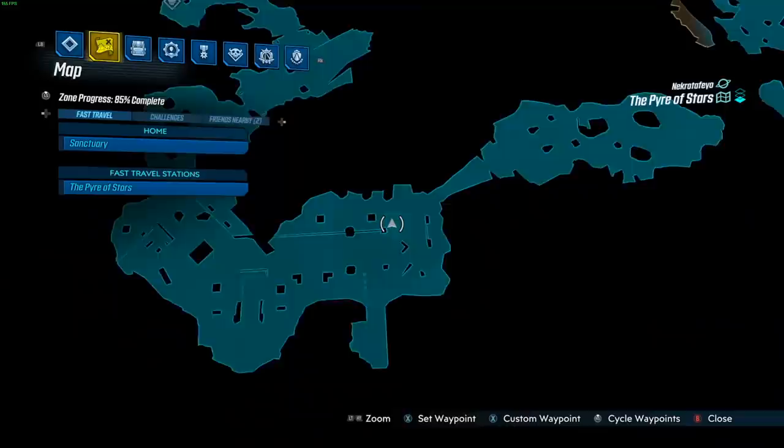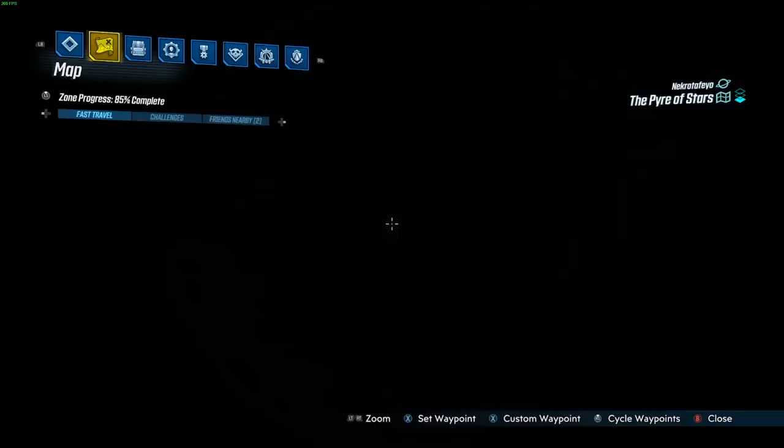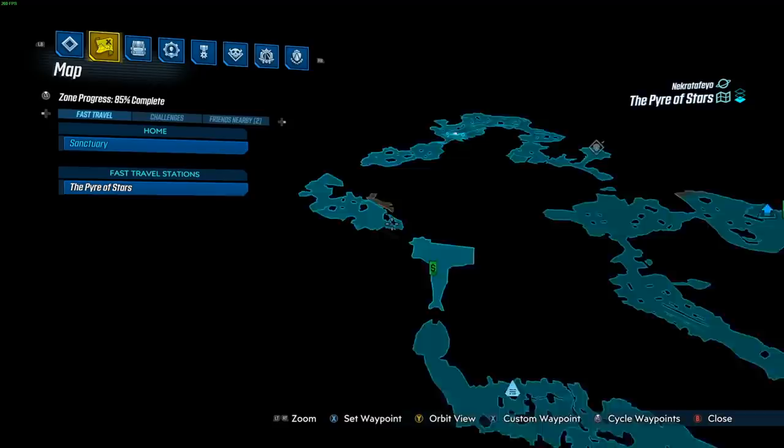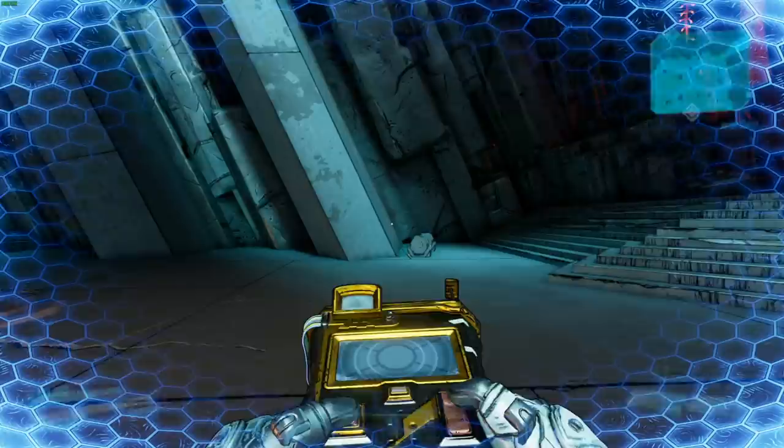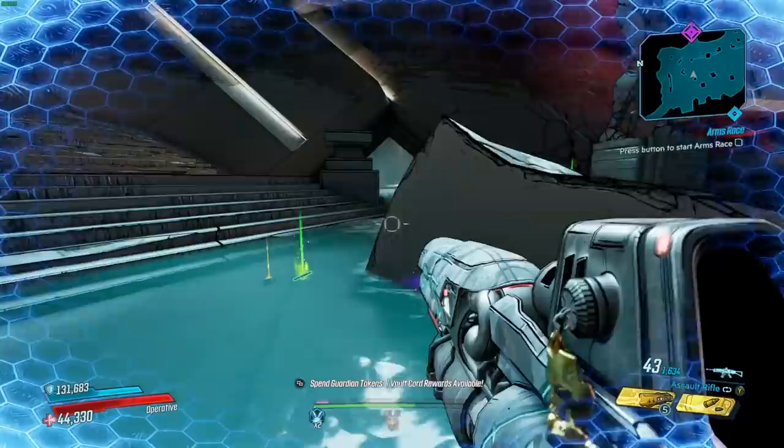For this week's vending machine, you're going to want to come to the Pyre of Stars on Nekrotafeyo. From here, run all the way to the left — there's literally only one path you can take — up until you jump across and get to this almost end section where you have this key-sticking-out part. It does kind of look like a key, and that is where our vending machine is, behind this first waterfall.